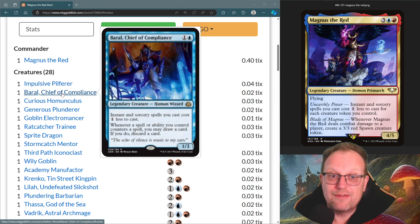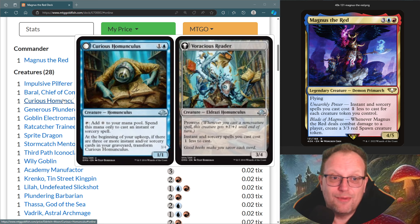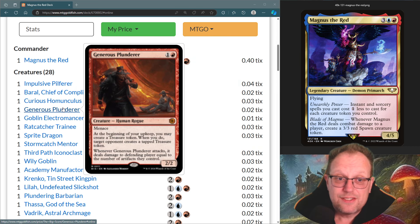Braille Chief of Compliance cuts the cost of our instants and sorceries down. The Curious Homunculus, once flipped — when we've got three or more sorceries in our graveyard — becomes the Voracious Reader, which has prowess and makes everything cost one less again. Generous Plunderer is my go-to in red decks after the sad banning of Dockside Extortionist; it also deals some damage, which is quite nice.